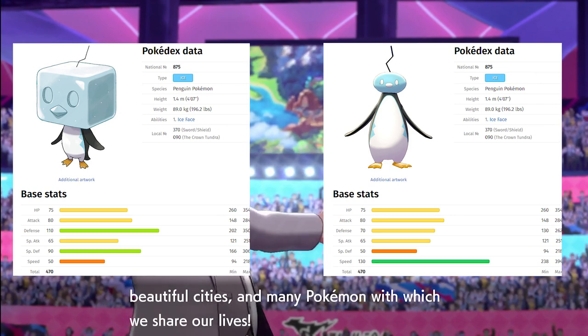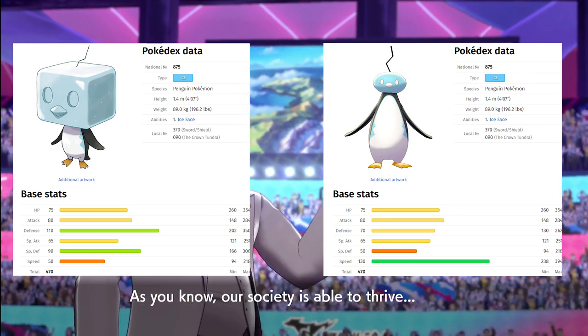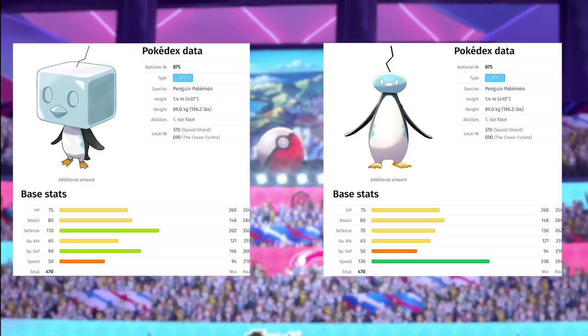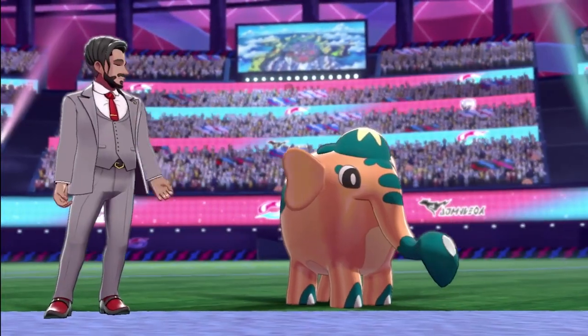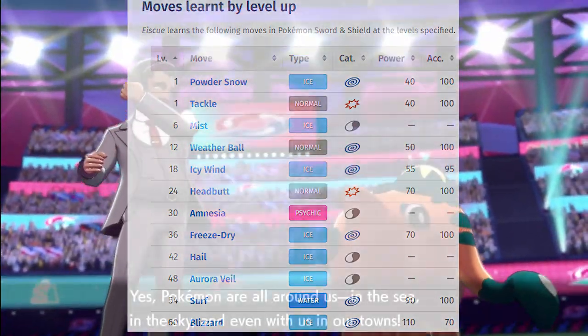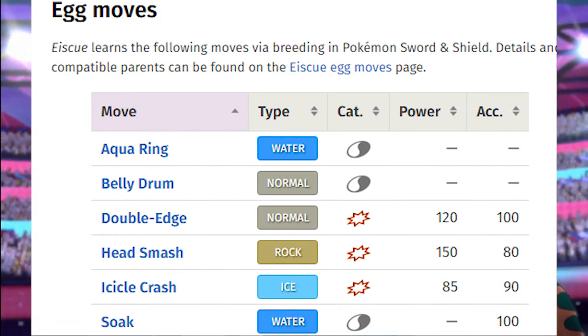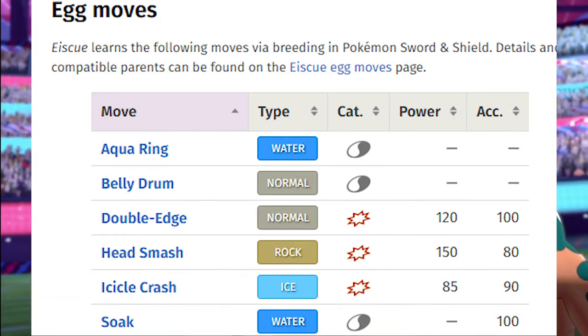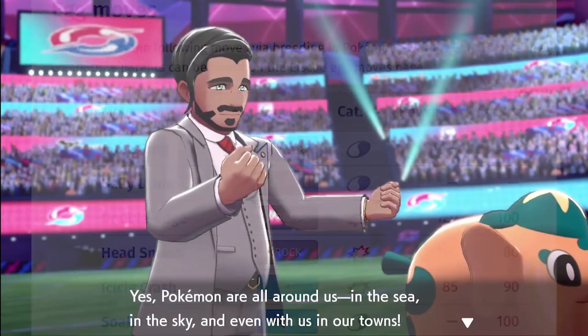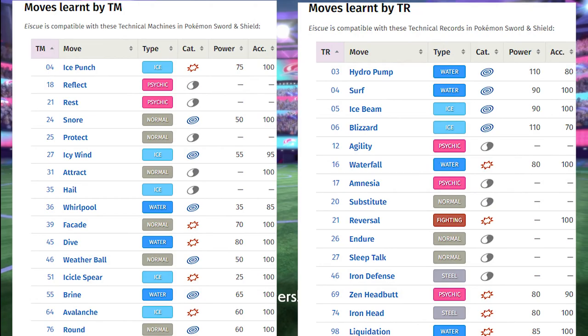Whenever Ice Cube takes a physical hit, it changes into its Noice Face form and its defenses drop significantly, but its speed soars to a fantastic base 130. Taking a look at its moveset, we see that it doesn't learn a single physical Ice type move by level up, but does get access to Icicle Crash through Egg Moves. It can also learn Belly Drum through Egg Moves, which will be a key move in attempting to win this challenge. Its movepool is pretty decent, with access to TRs such as Zen Headbutt, Iron Head, and Liquidation.